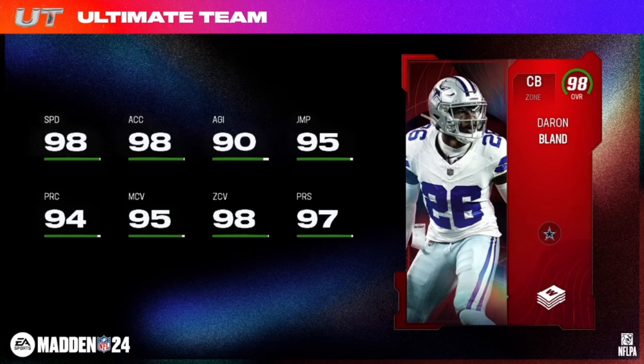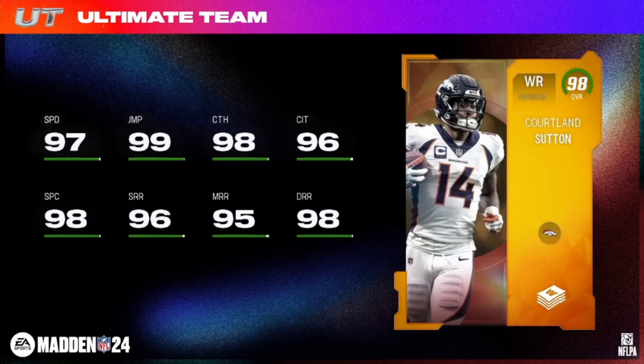98 overall Weekly Wild Card — Courtland Sutton, 6'3", 216 pounds, physical wide receiver, Broncos chemistries. His tier 5 and 6 buckets: Route Technician for one AP, Red Zone Threat for zero AP, Deep Elite for one AP, and Third Down Threat for zero AP.